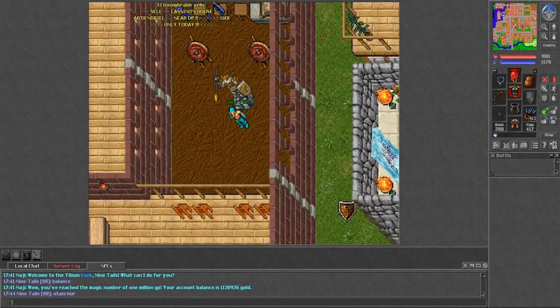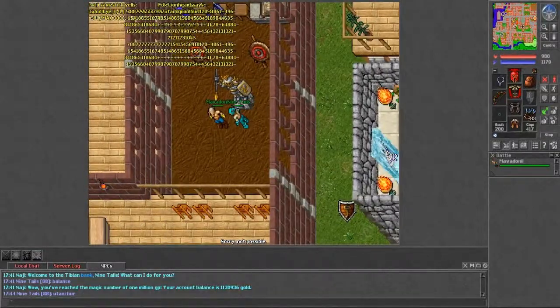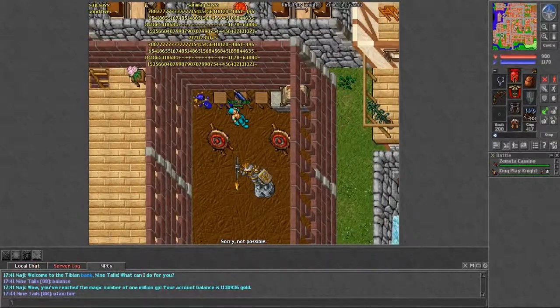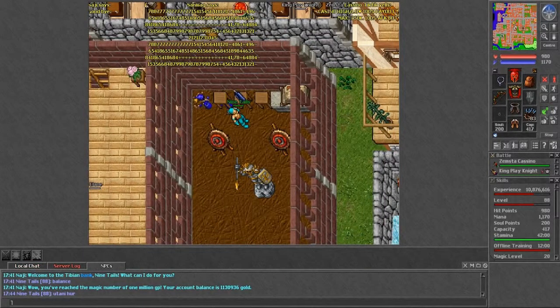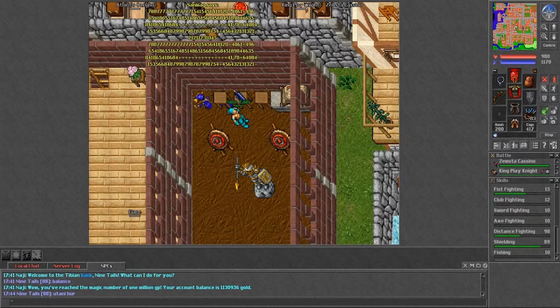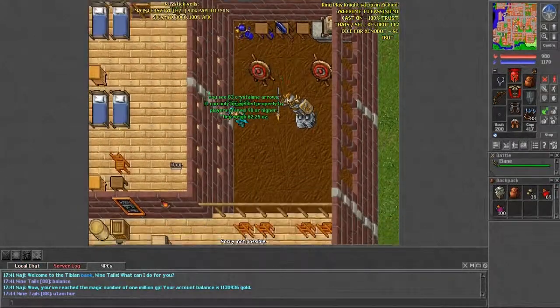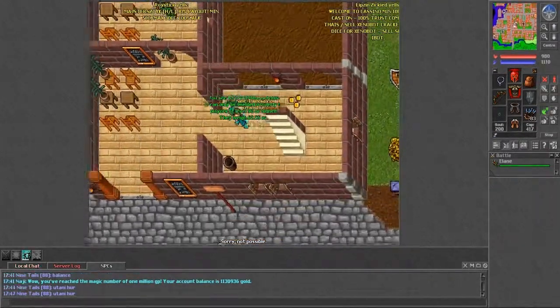First we have Ninetales, who you should have seen in the previous video where I was stuck in the middle of war — I just wanted to XP. He's level 88 but was level 90 at the end of the last video. Skills: magic level 20, fist fighting 15, distance fighting 98, shielding 89. He has a composite hornbow, Zorn legs, boots of haste, paladin armor, demon helmet, platinum amulet, crystalline arrows, and a mastermind shield.